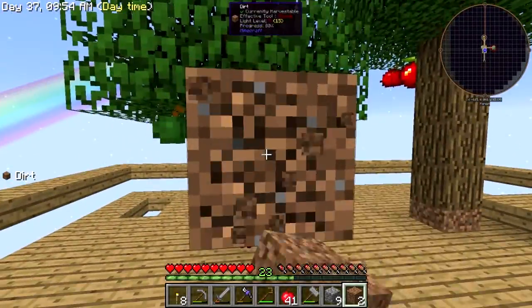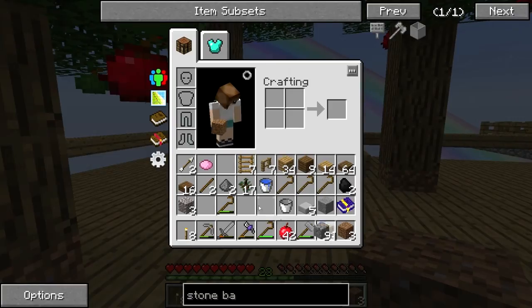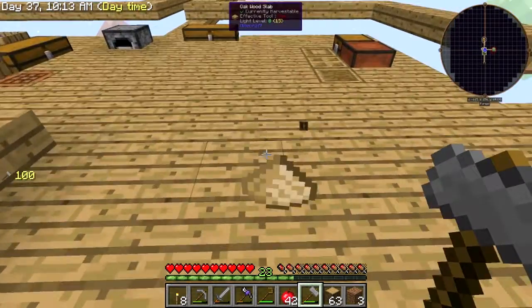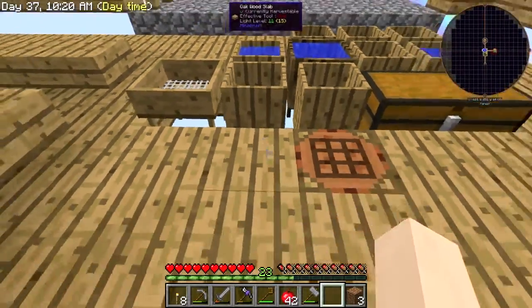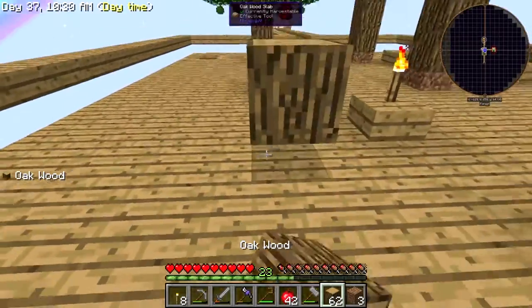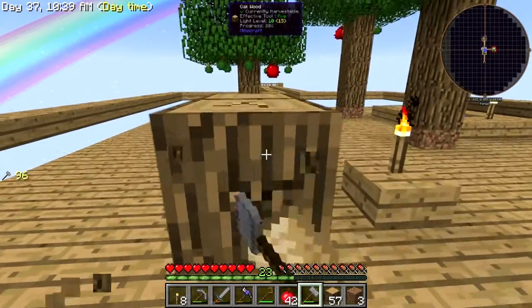I've been collecting apples. Also, someone said we can use our hammer on wood to get sawdust — let's try that out. Apparently you use it on planks. Nice! And apparently you can compost these. Yes — look at that! That is amazing. Thank you everyone for all your help. I'm completely brand new to all of this and little things like that just make my life a bit easier.